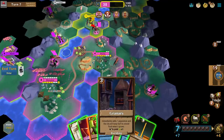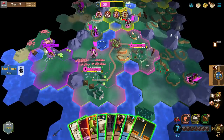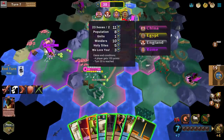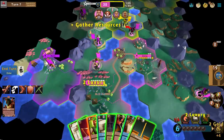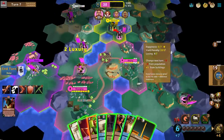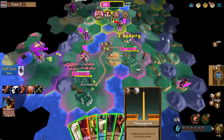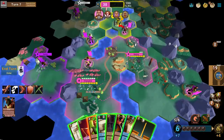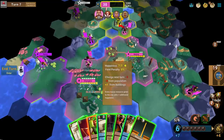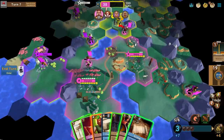The Granary immediately adds one population and the city will keep half its stored food when it grows — really good for lots of population. I'm using a scout to harvest sheep because I'm having trouble keeping my luxuries up. You can see I'm losing 20% of my yields in the city — a penalty of four foods — so I need to feed luxuries into cities to keep them happy. I just got access to the Monument, which gives plus one happiness and culture to all cities within two hexes.